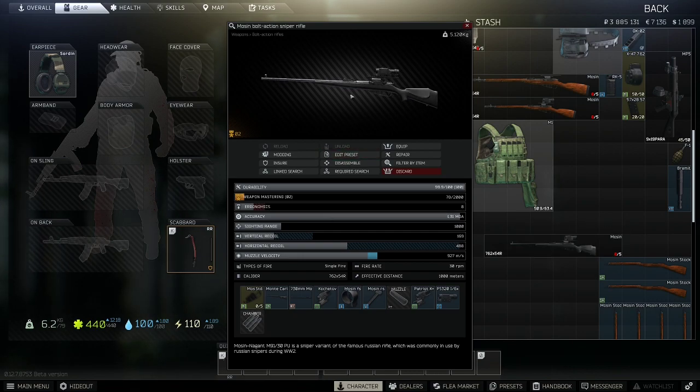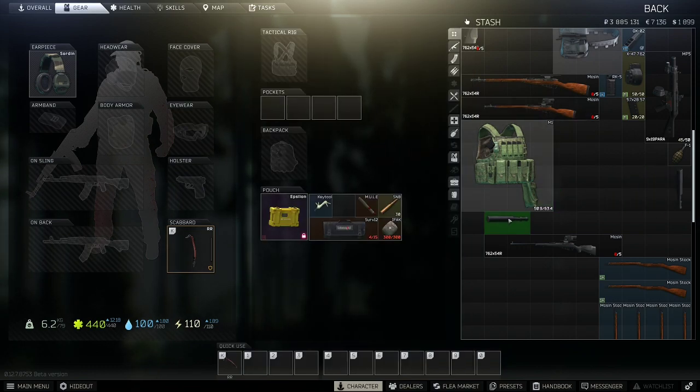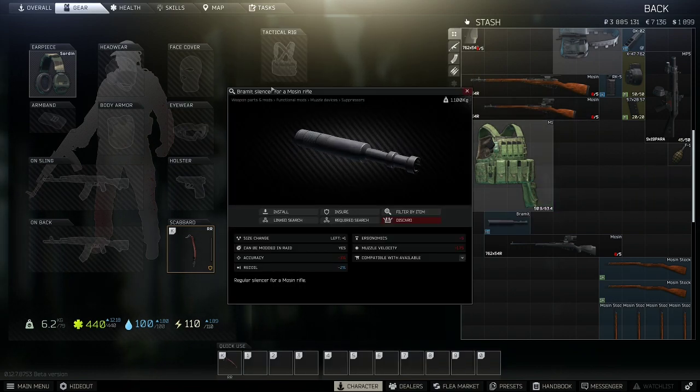A lot of quests, especially Jaeger quests — maybe only Jaeger quests actually — they require you to get kills with the silenced Mosin. Now, I see a lot of players using the Bramit silencer on their Mosin, and it makes sense because this is only able to be used for the Mosin rifle, so that makes sense right there.